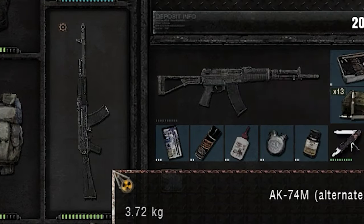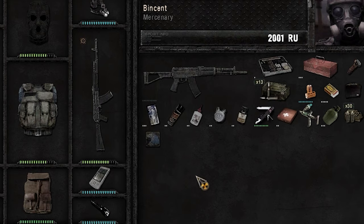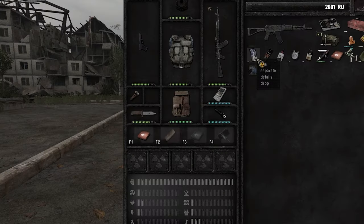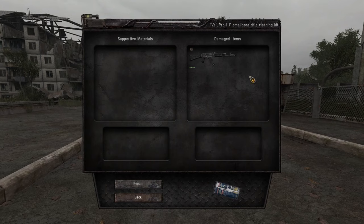To find a repair kit that works with a damaged item, hover over the item that you want to repair and look in your inventory for items that are highlighted. Then, either double-click whichever highlighted repair kit of your choice, or right-click it and select Use. Afterwards, when this menu pops up, select the item you want to repair.